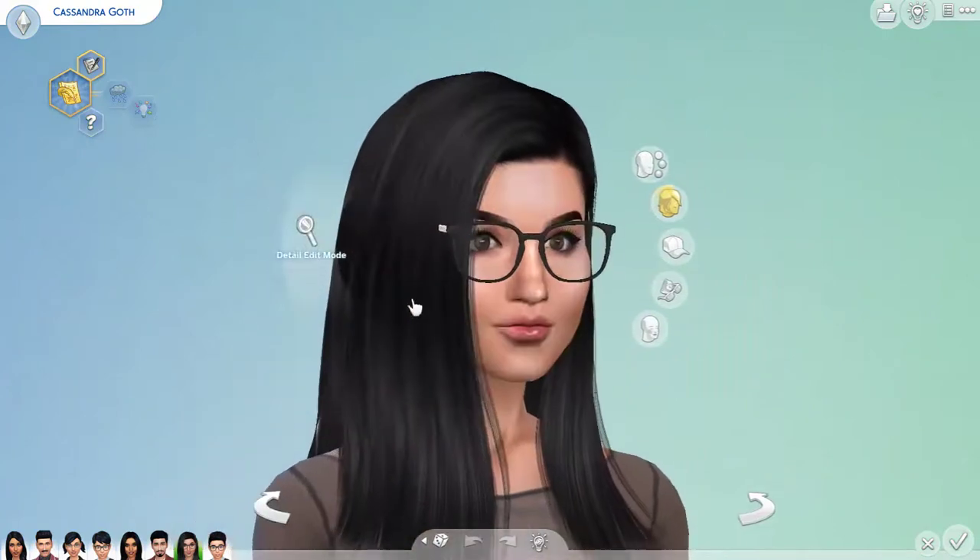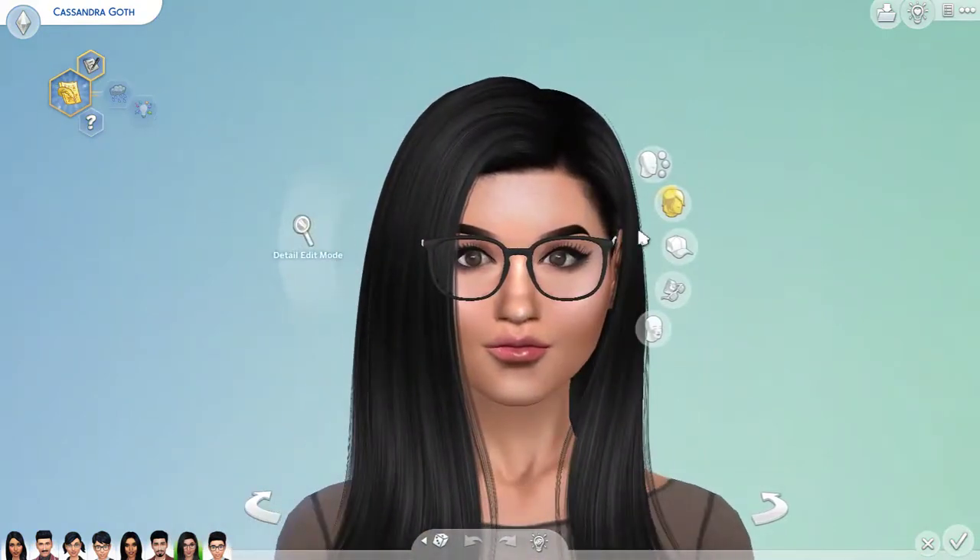I gave Cassandra a skin overlay and some lip gloss, and gave her CC glasses that look a lot better on her. She originally had pigtails, but I decided to give her a straight hairstyle because it looks really good and makes her look a little older — she's not going to be a teenager forever. I gave her CC eyebrows and lashes, and yeah, Cassandra looks so much better now.